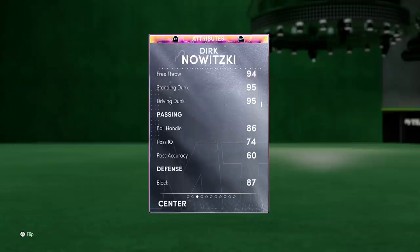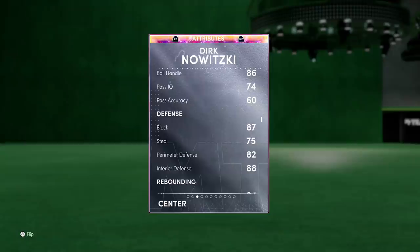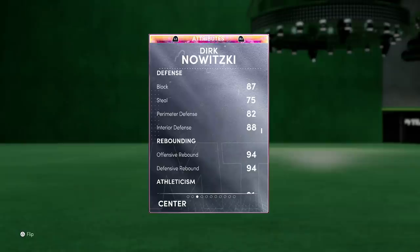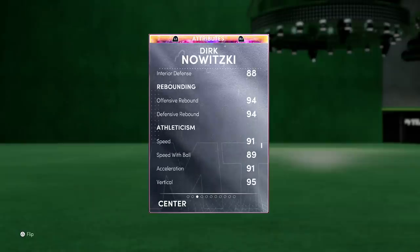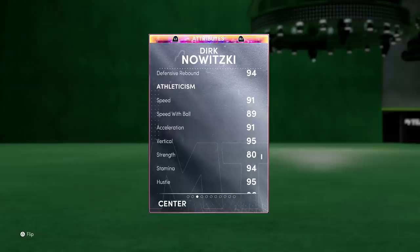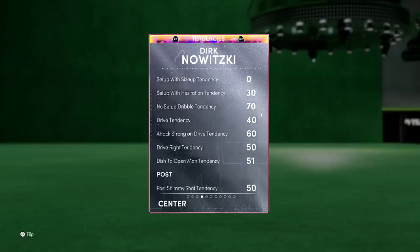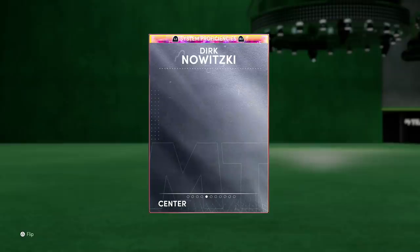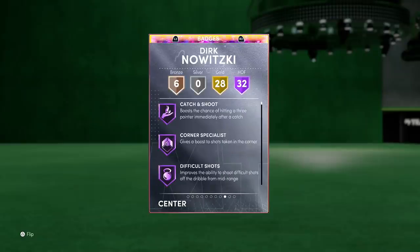This Dirk Nowitzki can also speed boost, pass the ball, and play defense — 82 perimeter, 88 interior, 87 block, and even a 75 steal. He can rebound now too. In the past we always said Dirk was kind of slow, but look at this: 91 speed and acceleration, 89 speed with ball, 95 vertical, 80 strength, 86 lateral quickness. Scroll down and he's got 95 pass interception, 95 on-ball tendencies, and 97 block tendency. This card literally makes zero sense.